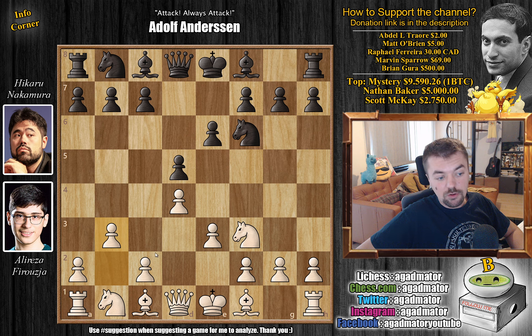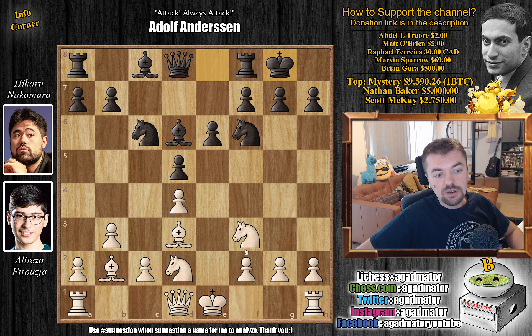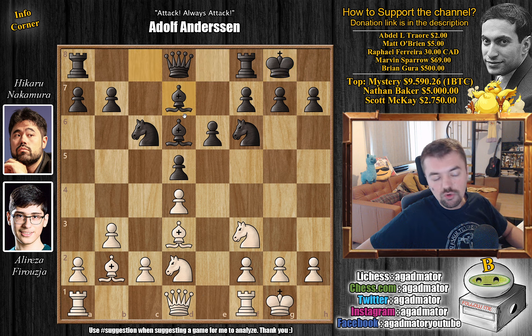b3 by Firouzja, preparing to fianchetto the dark-square bishop, and c5 by Hikaru striking in the center. Bishop to b2, and Hikaru trades — captures, captures — and knight to c6. This has all been played before. Knight b to d2, and now bishop to d6. Both players preparing to castle. Bishop to d3, both castle, and then bishop to d7, continuing development. Hikaru gets his knight into the center with Ne5 — an excellent square for the knight, as you cannot simply trade knight for knight.